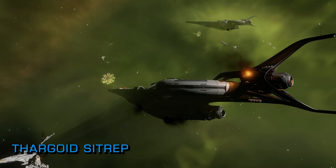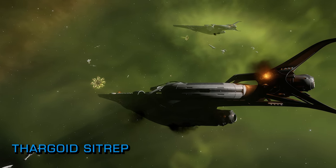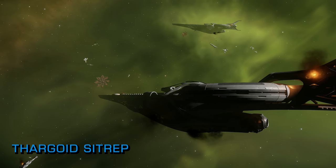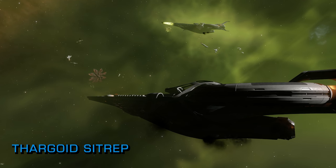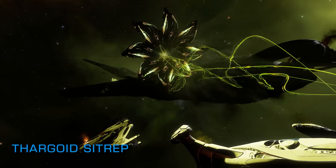In this instance however, it rapidly became apparent as the week progressed that this was not your typical Thargoid emergence. As wave after wave of alien was sent for an early bath, their presence in the affected zones went largely undiminished, Frontier confirming that this unusual behaviour is not a bug and is working as intended.